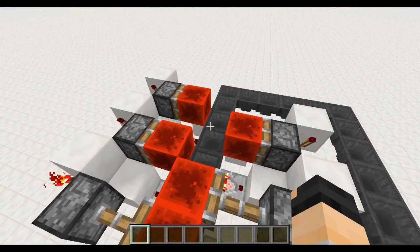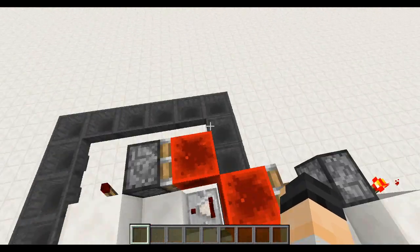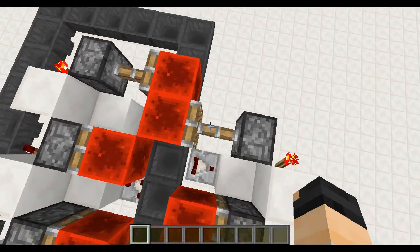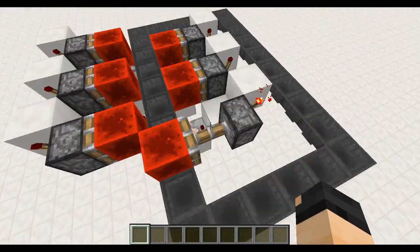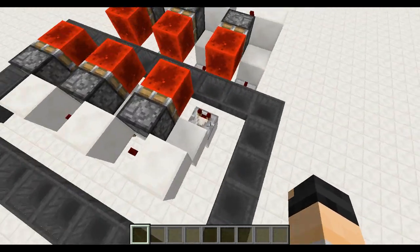Each one of these modules lasts four minutes, so with six modules we've got 24 minutes of time. Each item adds eight ticks onto the delay — eight game ticks — and when it gets to the end, all the items cycle back to the beginning.